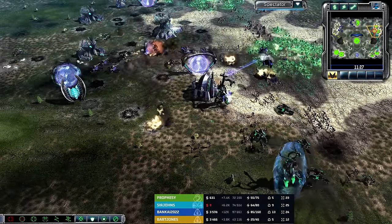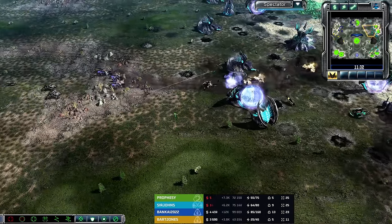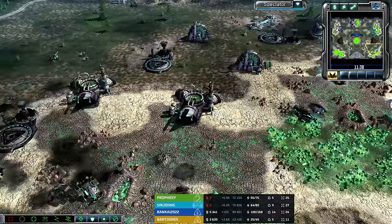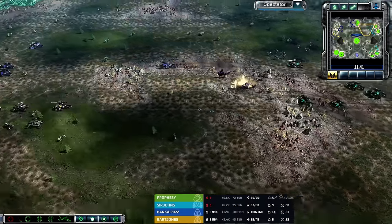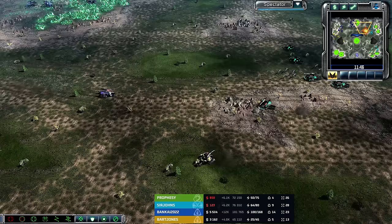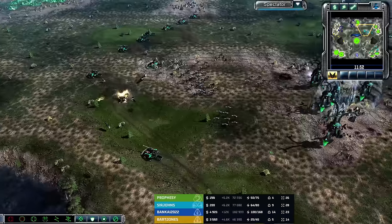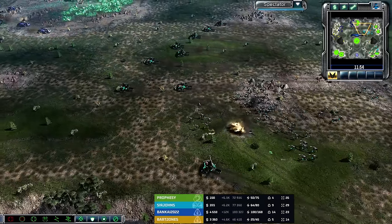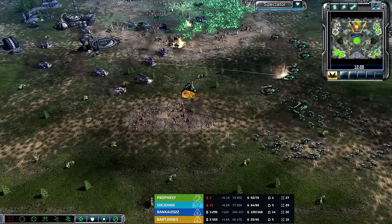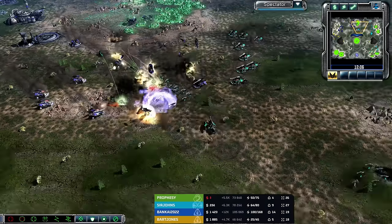Prophecy and Sir Johns have been doing okay on the income side, but the two of them together barely match up to Bankai. Bankai just shows you the power of that free expansion he got in the middle of the map — no pressure, no threat, nothing to worry about. That attack did not accomplish nearly as much as Bankai and Bart Jones wanted. Reminded me of those early attacks where Bart Jones was throwing everything against the wall and not getting much value. And then the Scorpion tanks rolled in — but in this case, the Scorpion tanks rolling in might actually be headed from the other direction, joined by Descents and some Tripods.